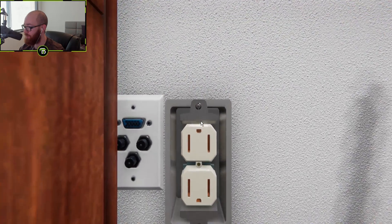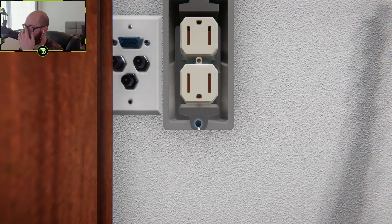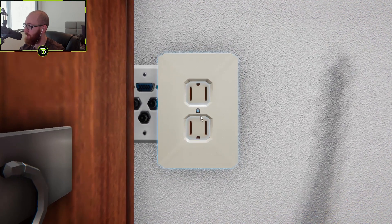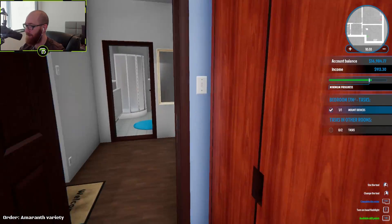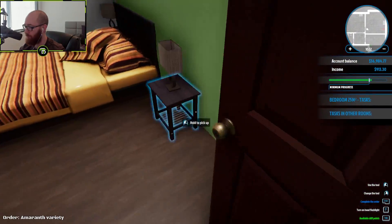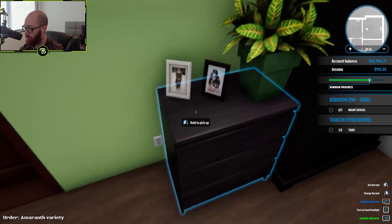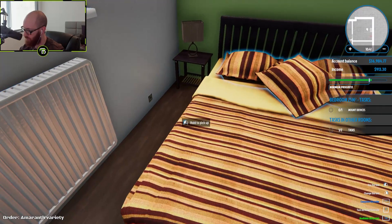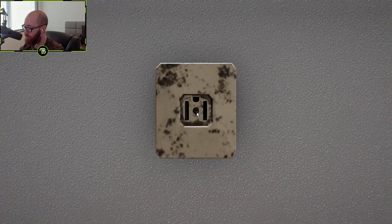Put that back in, then screw the thing in too. I thought I was gonna have to buy a new one, but okay — put the plate back on, screw it in. Bada boom bada bing, we got it! New handyman skill available. I think there was one in here too — it says mount device. That one looks good. Is this one busted? Yeah, that one is busted right here. Let me go ahead and assemble this one now that I know what to do.